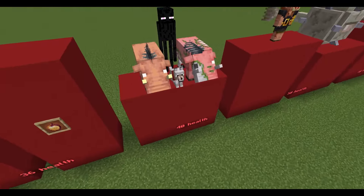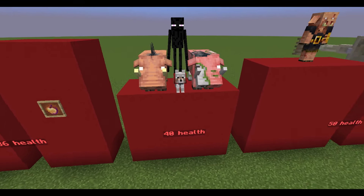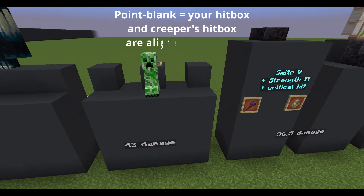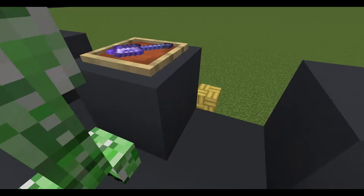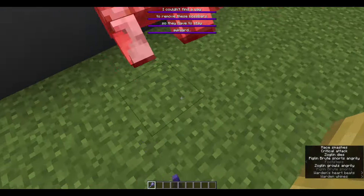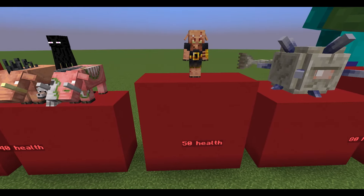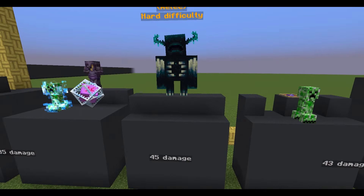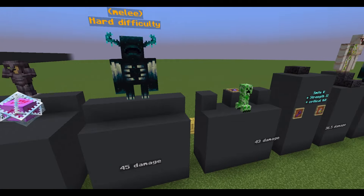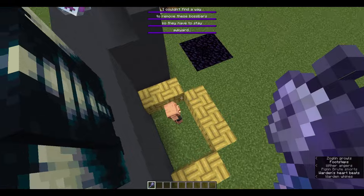Tamed wolves, Zoglins, Hoglins and Endermen have forty health. A point-blank explosion of a Creeper deals forty-three damage. Doing comparable damage with a maxed mace requires a tower of only four blocks. Piglin Brutes have fifty health. Warden's melee hit deals forty-five damage on hard difficulty. A Warden cannot kill a Brute in one hit, but the mace needs only a tower of five blocks to do that.